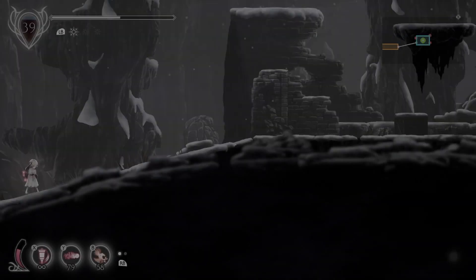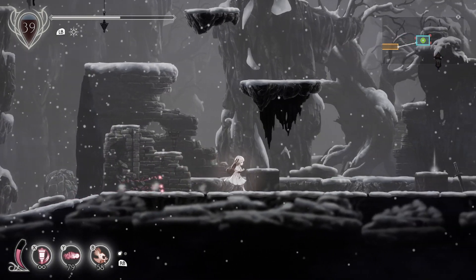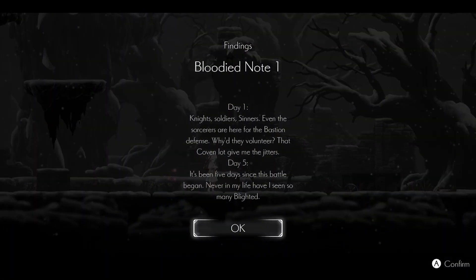Let's keep going right, find something else new. And this is a respite. Bloodied note one: Day one. Knights. Soldiers. Sinners. Even the sorcerers are here for the bastion defense. Why'd they volunteer? That coven lot give me the jitters. Day five — it's been five days since this battle began. Never in my life have I seen so many blighted.